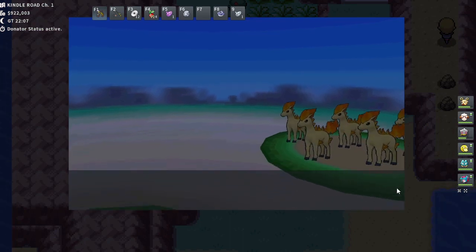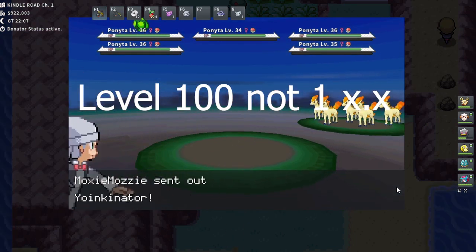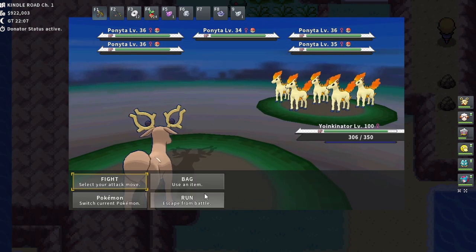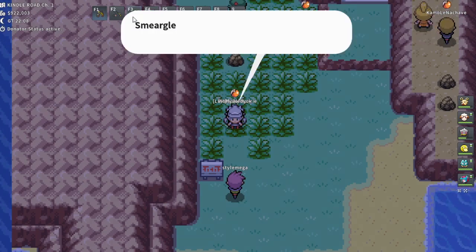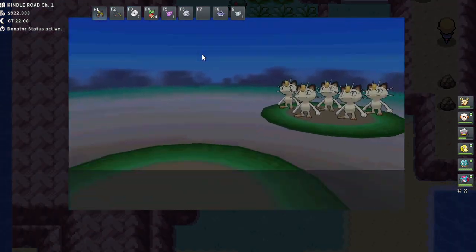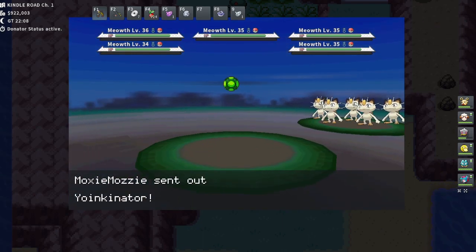What do you need for this updated strategy? You'll need a level-one Thief Pokémon, specifically one with both Frisk and Thief so you can save yourself some time. The other two Pokémon in your party don't necessarily have to have Frisk — they can have whatever you need them to have.